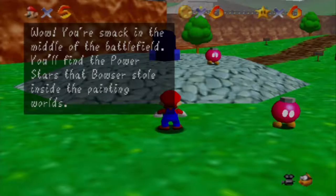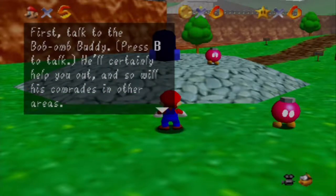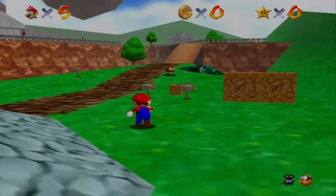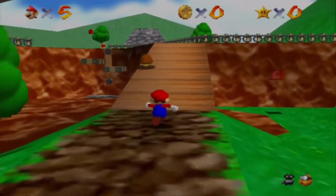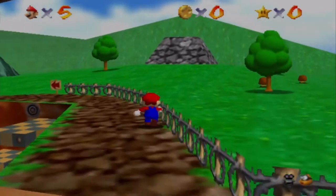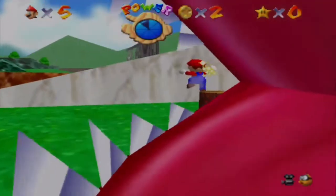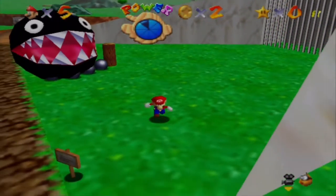Bob-omb on the Summit. This is Course 1, Bob-omb Battlefield. Let's do this. You're stuck in the middle of the battlefield — you'll find the Power Stars that Bowser stole inside the painting worlds. First, talk to the Bob-omb Buddy. Press B to talk. He'll certainly help you out and so will his comrades in other areas. I won't read all the introductions to every new course we go into because they basically tell you enough to get started. Actually, I'm not doing the first star right now — I'm doing the last star of this course first.